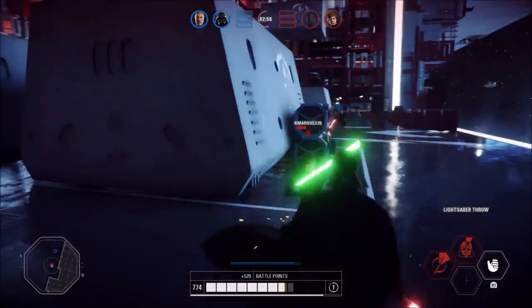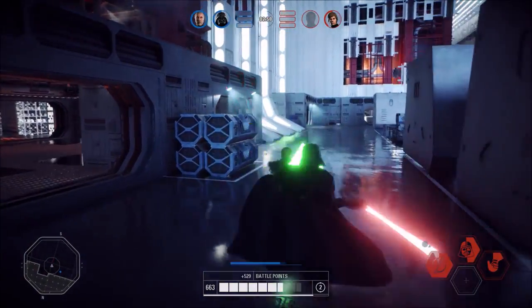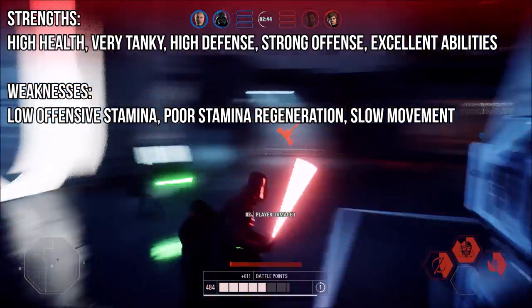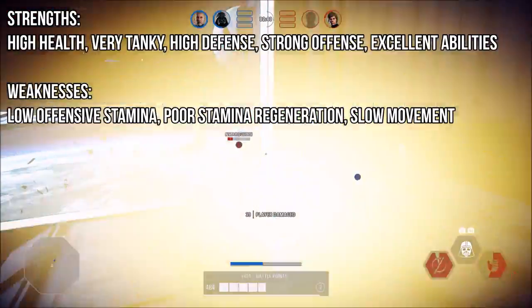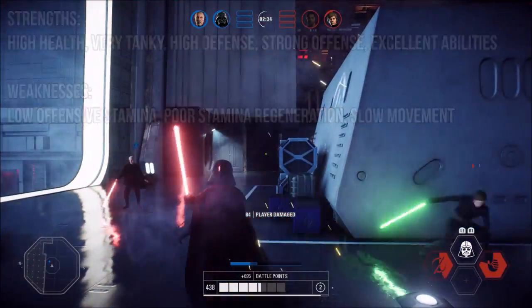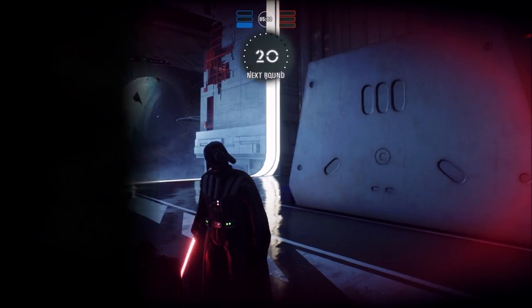But that doesn't mean he's bad. It just means that he has to fight a certain way, and he can't maneuver around the battlefront like Luke Skywalker can. So in summary, Darth Vader's strengths are his high health, the fact he's very tanky, high defensive stamina, and strong offense with excellent abilities. His weaknesses are low offensive stamina, poor stamina regeneration, and his slow movement. This is balance — Darth Vader is in my opinion the best villain in Battlefront 2, and possibly the best hero altogether.